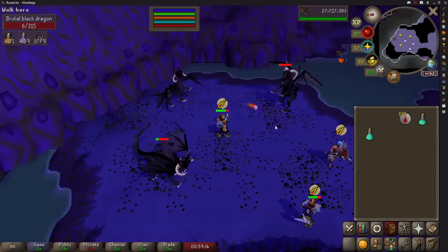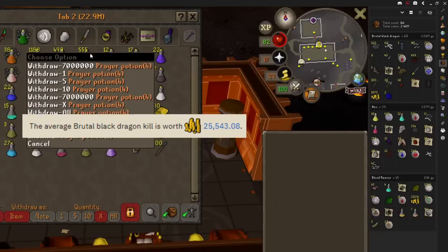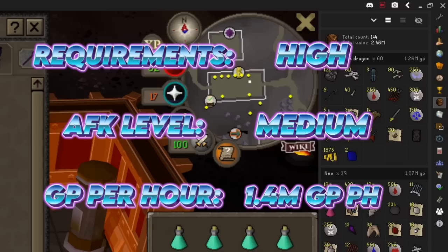Alch-walking the armour and weapon drops would mean only banking every hour or so. The method I used got me 60 kills in an hour and the average drop is worth 25,000 GP. I'm going to use the average drop value so it's fair. After the cost of supplies the average profit would be 1.4 million GP per hour doing this.